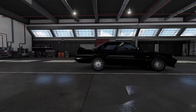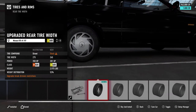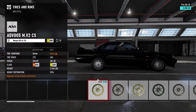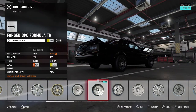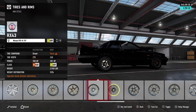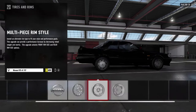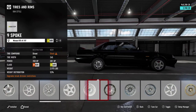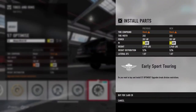We're gonna keep it on stock tires — 225s up front and 245s in the rear. Definitely have to throw some wheels on this thing. Not sure if I want to go with some 1552s or something with a little more spokes. Probably not going with rotor forms. We'll go with these — they're okay. Stick those on for right now.